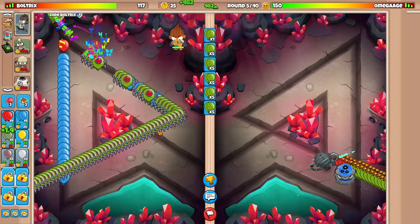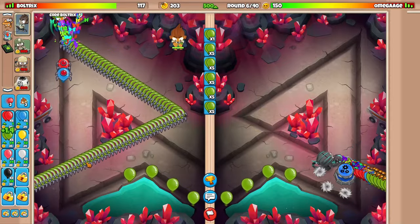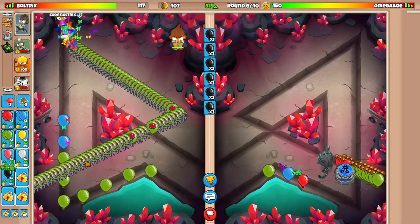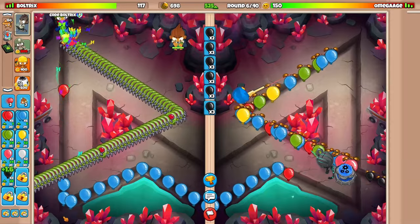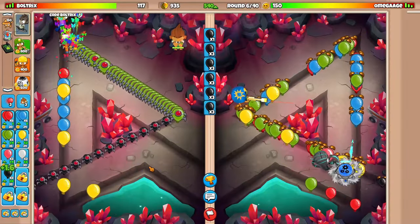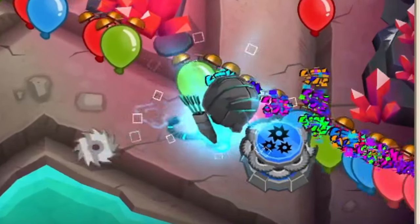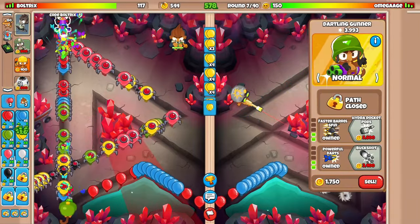He has very cheap towers that are super effective early on. There's no way my Dartling can't fully defend this - he's still sending grouped Greens. I'm probably going to have to go with another Dartling Gunner. His Sniper and Tack Shooter are social distancing, but not Cyber Quincy - he wants to get up on that Tack Shooter. Let's go with another Dartling Gunner all the way down here.